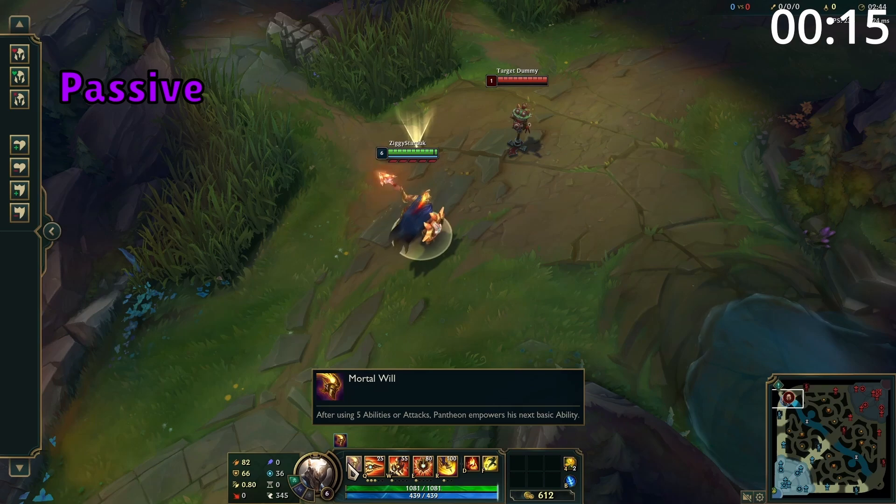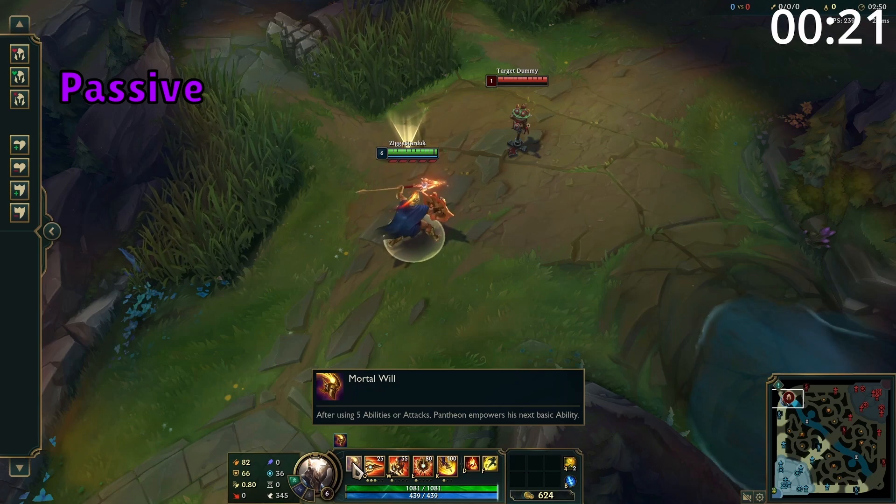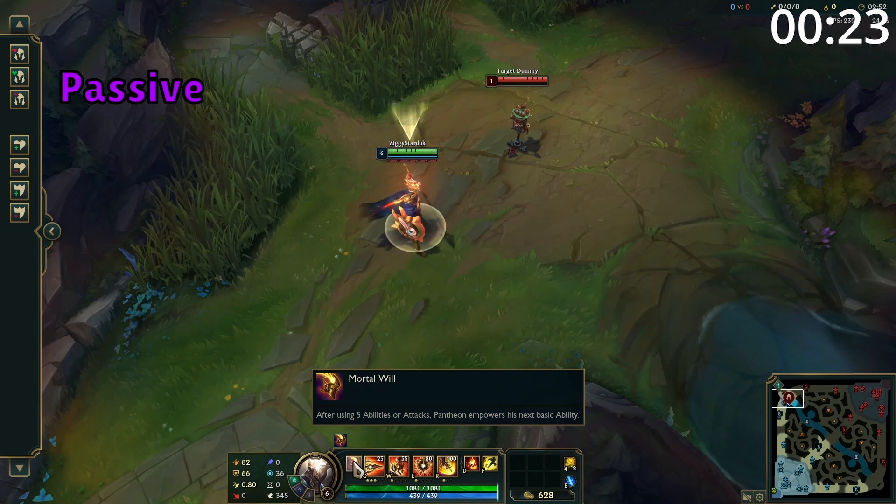Pantheon's passive is whenever he lands a basic attack or casts an ability, he gains a stack, stacking up to five times. When fully stacked, his next basic ability will consume these stacks and empower itself, and he fully stacks this at the start of the game, when he backs, and when respawning.